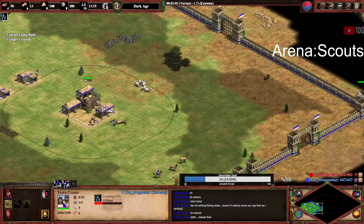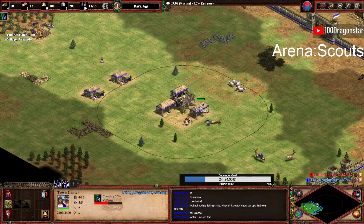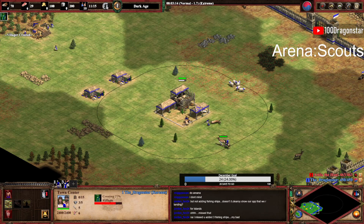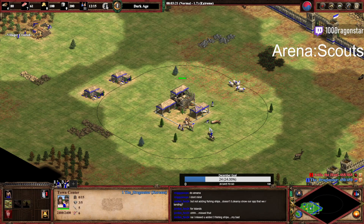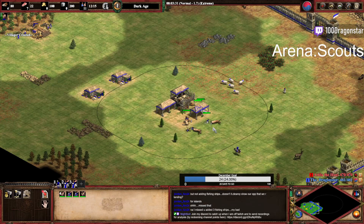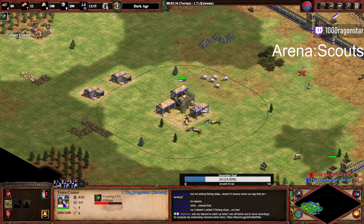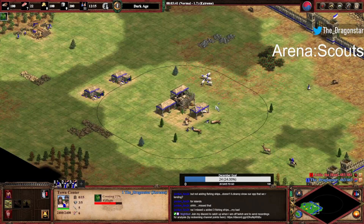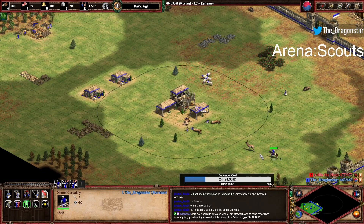Four onward, six on food. Next villager goes to take the boar, then the next villager makes two houses before going for the mill. Six under the TC still.